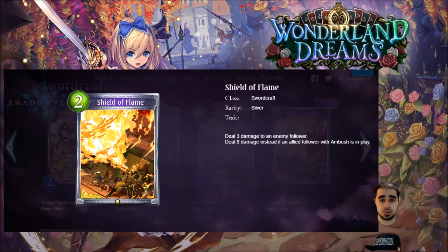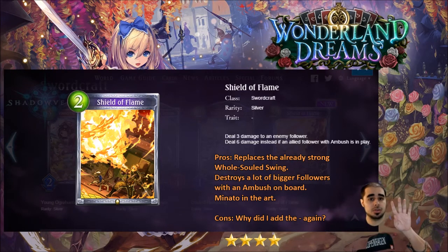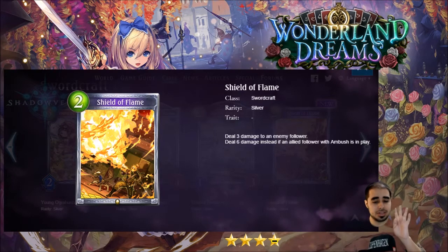Next is Shield of Flame for sword silver — second spell of the review. Two play points: deal three damage to an enemy follower, or deal six instead if an allied follower with ambush is in play. I love the art — the ninja with the Naruto headband and his dog, it even looks like Naruto's dad. I think this is going to replace Soul Sword Swing. Four-minus — I may be overrating it, but it's replacing a current meta card. With the ambush condition, dealing six is pretty strong.